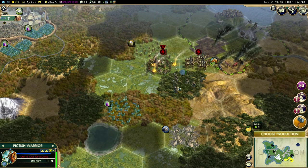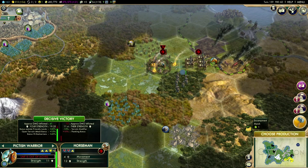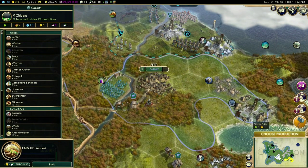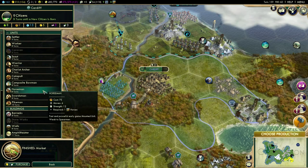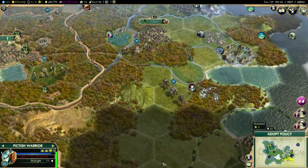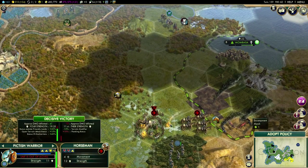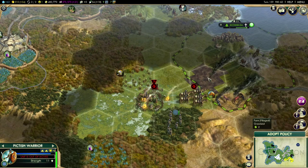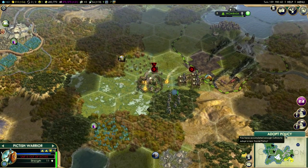Can't get there in a single turn, so I'm going to get down here in the forest and hopefully take them on the next turn. Cardiff has completed whatever it was building, so I'm going to make some horsemen — we haven't got any cavalry yet and we are starting to get these barbarians that need dealing with. Mombasa is actually getting ripped apart by barbarians, so I need to clear these out for them.